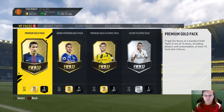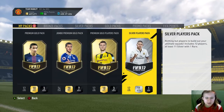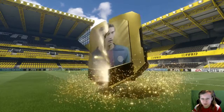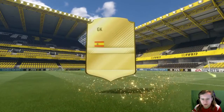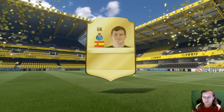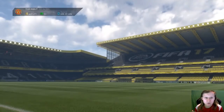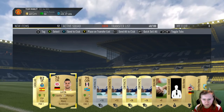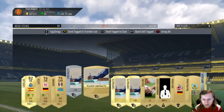Next we have a premium gold pack. Let's see what we get. Not a walkout, not a big flare — just a small flare. We get Casillas, he's 82 rated, not bad I guess. A Fulham player and a Bundesliga player. Send the consumables to the club.